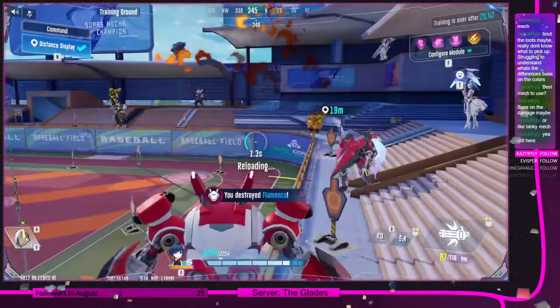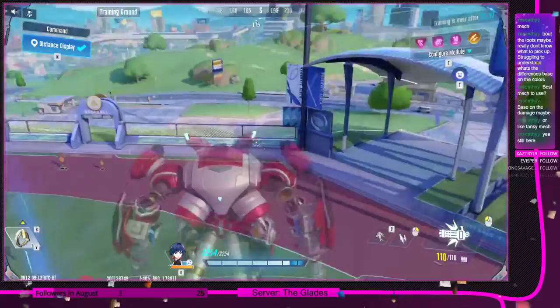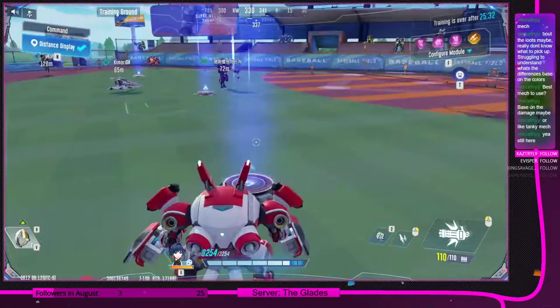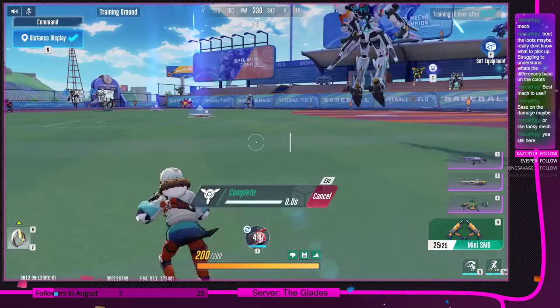You get shield when you dash, which is very good. You can control your dash by changing your camera's direction — you can literally go in circles. That's a pretty good breakdown of Firefox.